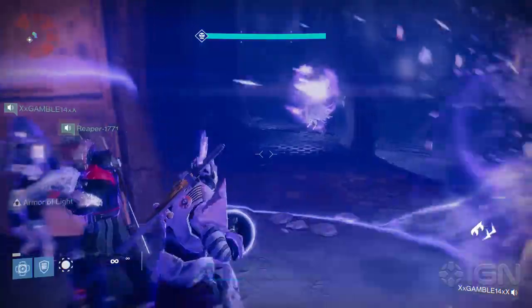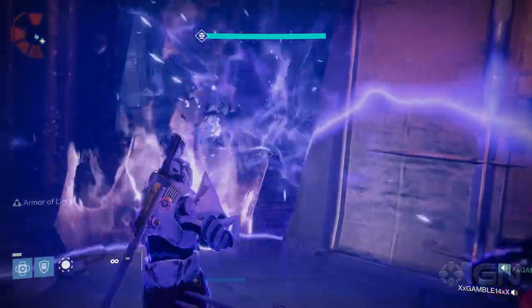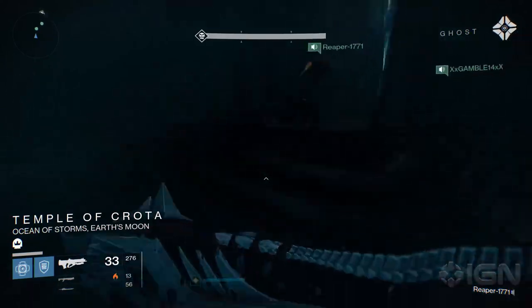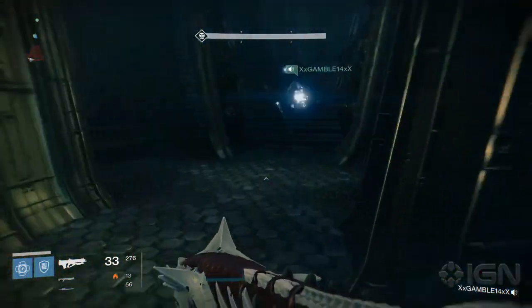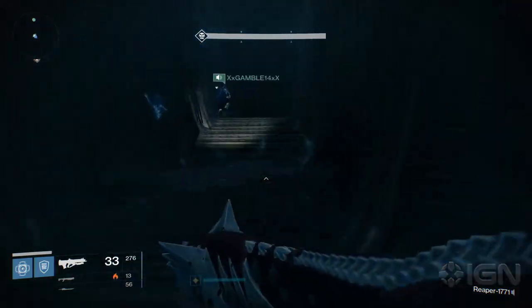Once there, open the first two doors. We like to pop a Titan bubble on the second door to make it easier. And once you get to the third, simply skip it and run across the room to the open door. If your entire team hasn't died at any time, it should be open.